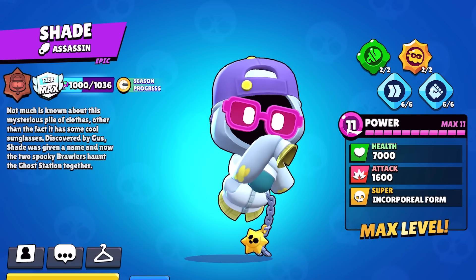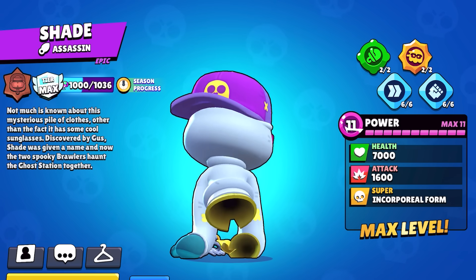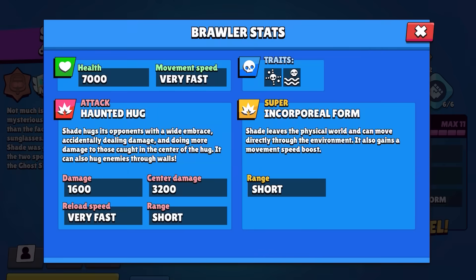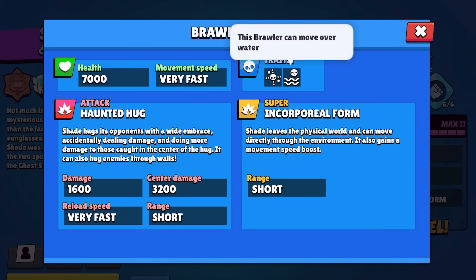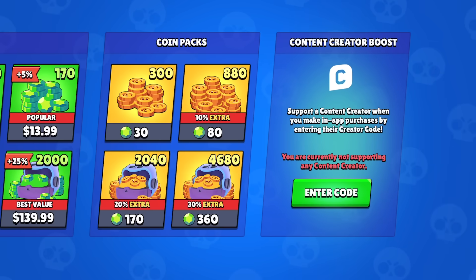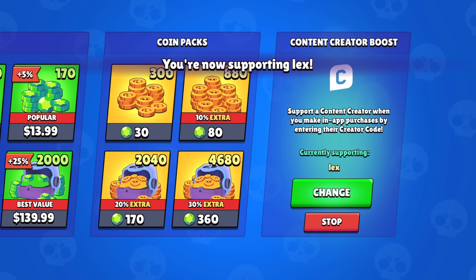But there are a couple of big weaknesses. Shade is the last brawler in the Ghost Station Trio with Gus and Chuck. He is an epic assassin brawler, so he should be pretty easy to pick up when he releases, but of course there will be an early access offer for a week early if you want to pick him up. And if you do decide to purchase anything in Brawl Stars, I would really appreciate you using code Lex — it doesn't cost you anything extra but it does help support me, my family, and this channel.